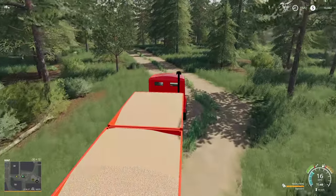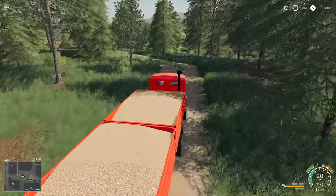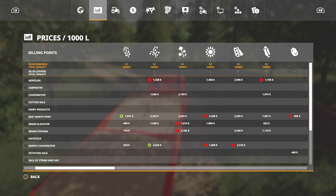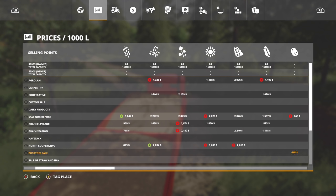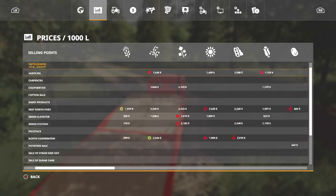The great thing about where we're selling is it's literally right around the corner. One thing I want to check really fast is the prices there. Soybeans at Southwest - oh we're going to have to go down. It's like the worst prices there, period.